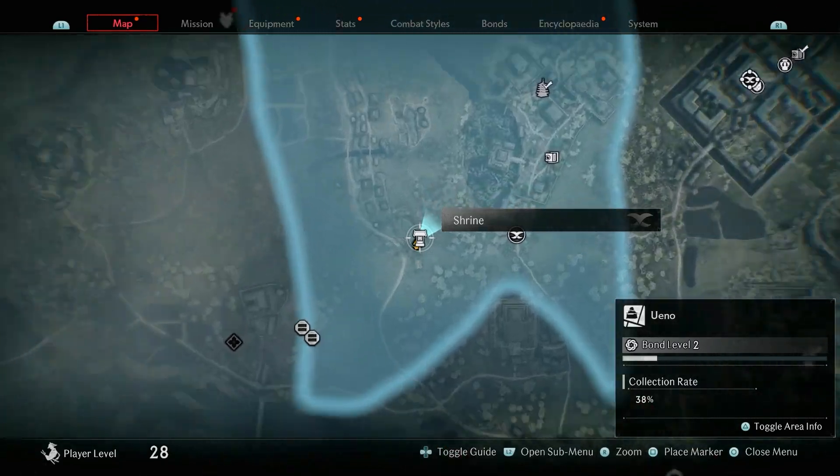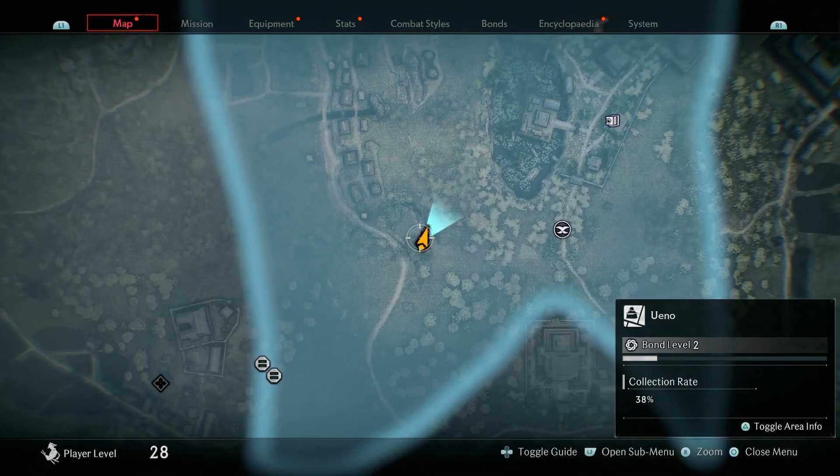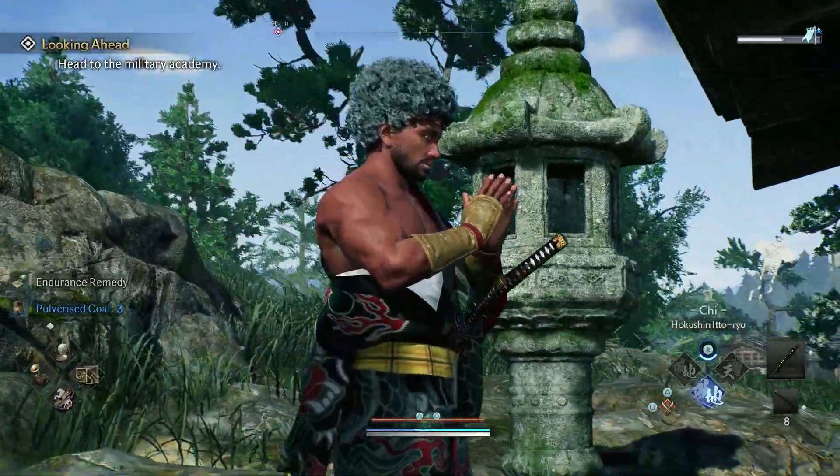The next collectible you're going to get is a shrine, which is in this location right here. You can just follow along the path to get where I'm standing, and once you're here you can go ahead up to the shrine and pray at the shrine.